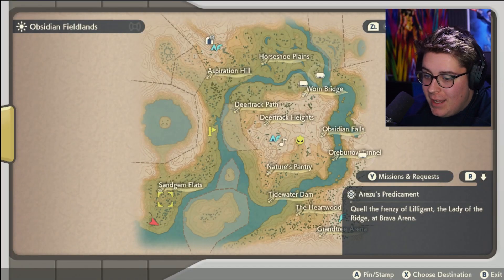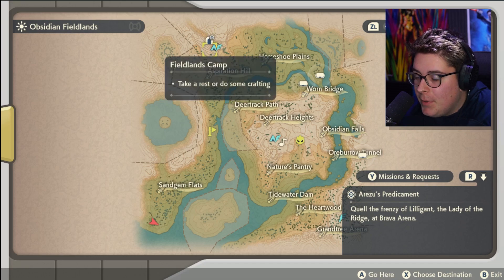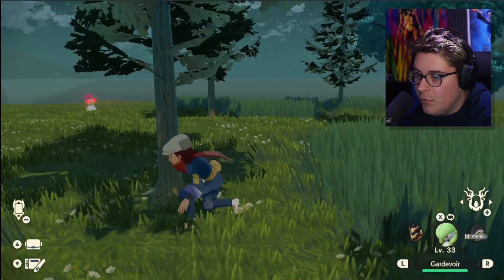For Shellos and Gastrodon, I am very far away, but the easiest way to get here would be to go to the Field Camp, or Field Lance Camp, and then just go straight south. Just follow south, don't go on the bridge, just go a little bit west, southwest, all the way down until you get to this little river area here.